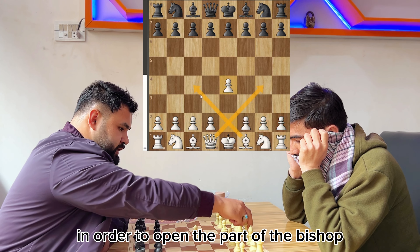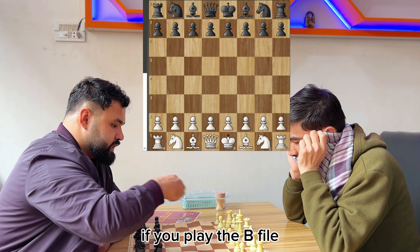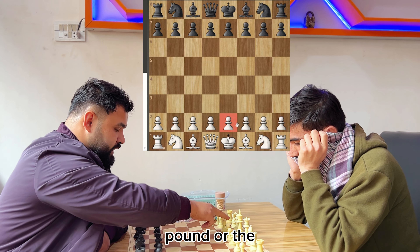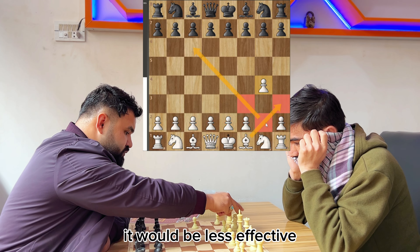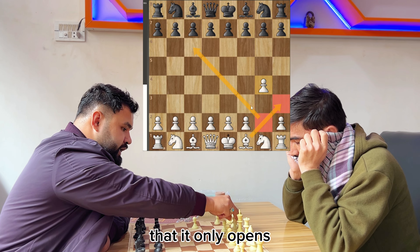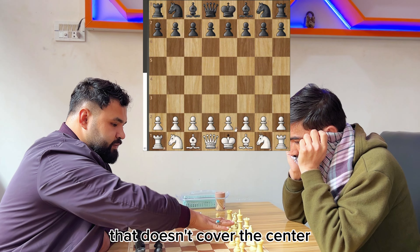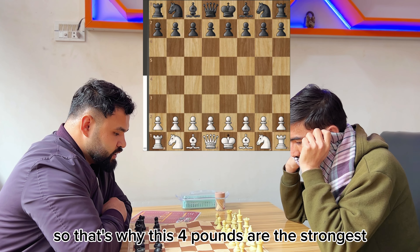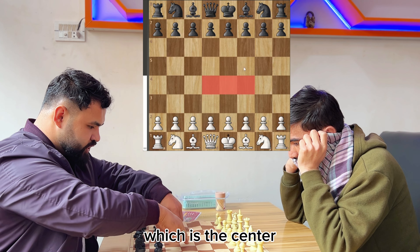Now we play e4. Why do we play e4? In order to open the path of the bishop and the queen inside the game. If we play the b-file pawn or the h-file pawn instead, it would be less effective. The computer also shows it only opens the bishop's path for two squares and doesn't cover the center. That's why these four central pawns are the strongest.